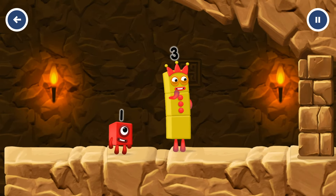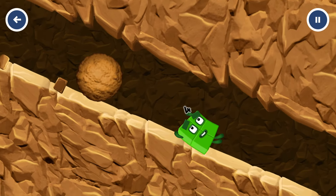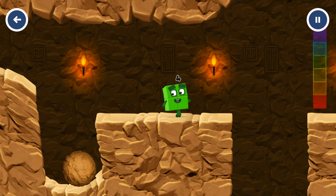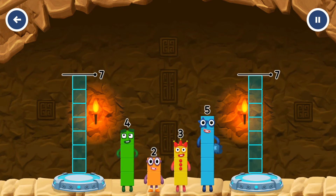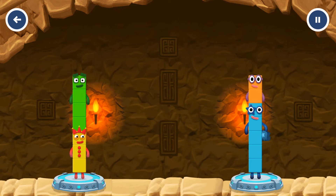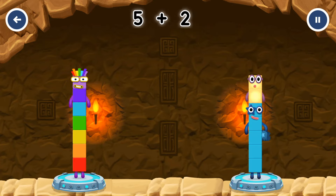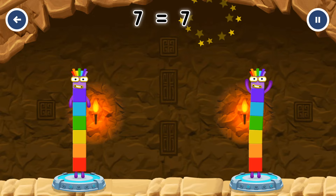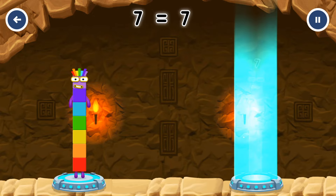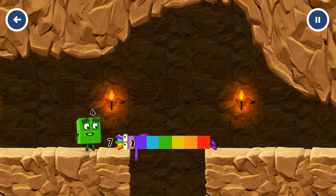I think 3 might need 1's help to get past that wall. Share the number blocks evenly to make 2 groups of 7. Using 2, 3, and 4. You got it! 3 plus 4 equals 7. 5 plus 2 equals 7.